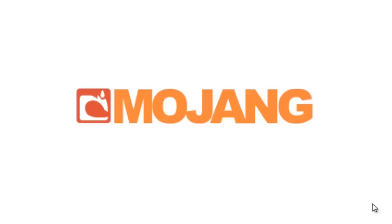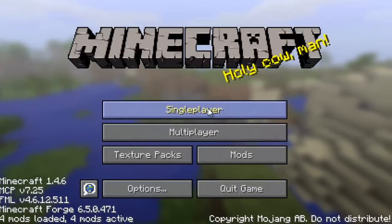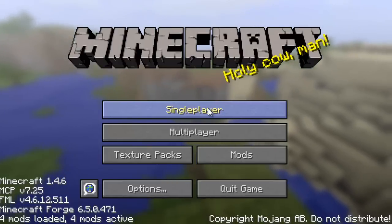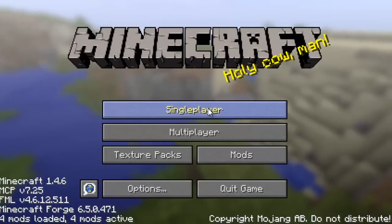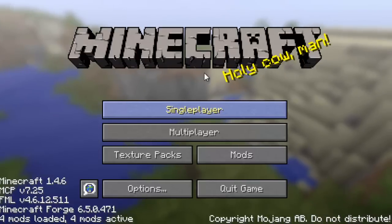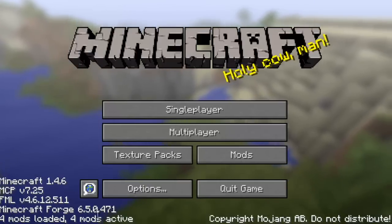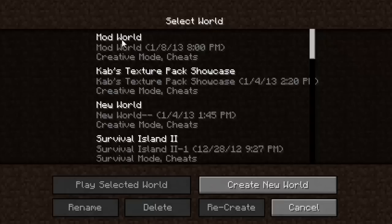All right, it should be able to work now. If it hasn't, just comment on my video and I'll see if I can help you out — it should have been really easy to install if you followed my steps. Go into a single player world and it should work. If you see Minecraft Forge mods loaded, go to your mods list and you should see the steamship mod listed there. Then go to single player and login.